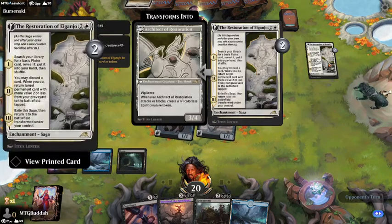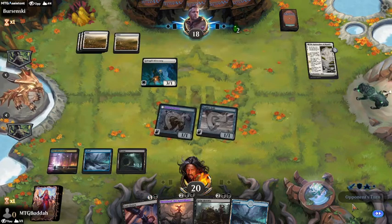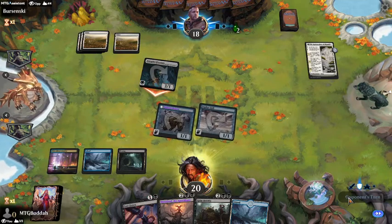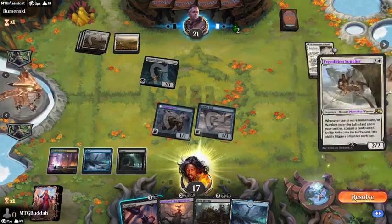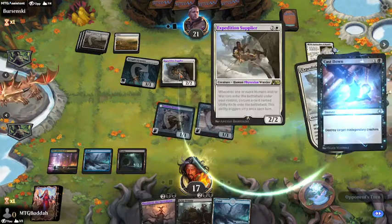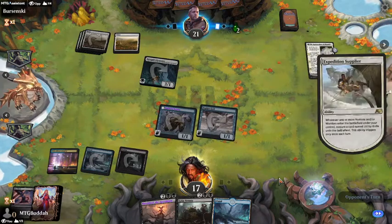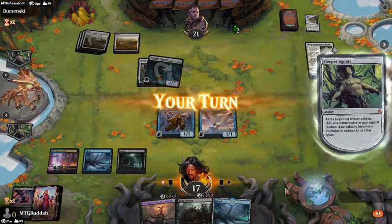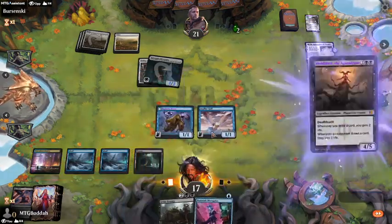I didn't want to kill this beforehand because when it goes off he could just bring it back to the battlefield. I don't care about his life — gaining life doesn't really matter in this event. We're going to let that happen and kill his Phyrexian off the board. Then we're going to play our lands, play our own Phyrexian, and attack.